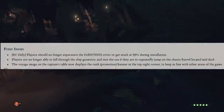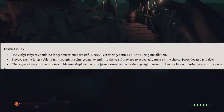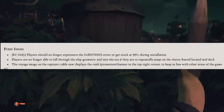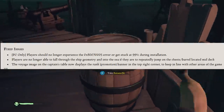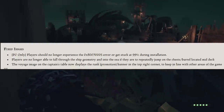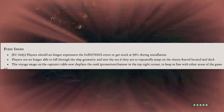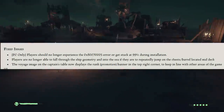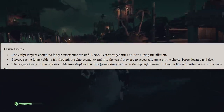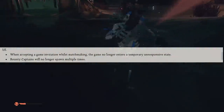Moving on to some of the fixed issues. PC only: players should no longer experience a code error or get stuck at 99% during installation. Players are no longer able to fall through the ship geometry and into the sea if they repeatedly jump on a chest or barrels located mid deck. The voyage image on the captain's table now displays the rank or promotion banner in the top right hand corner, to keep in line with other areas of the game.